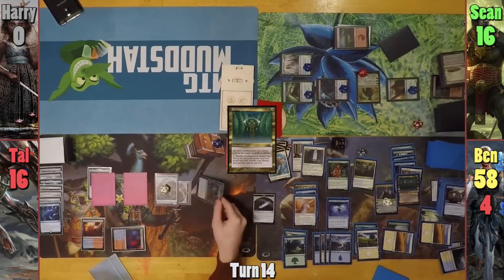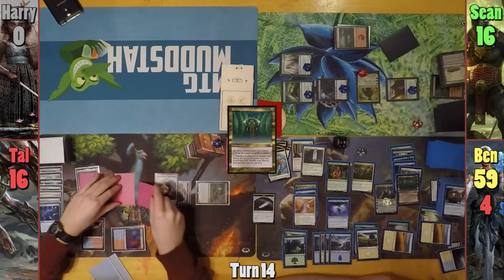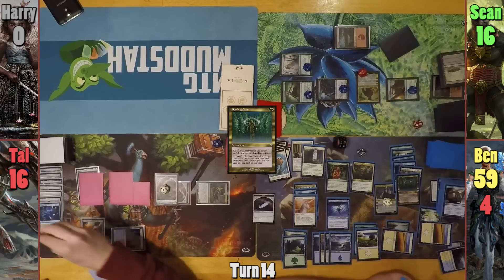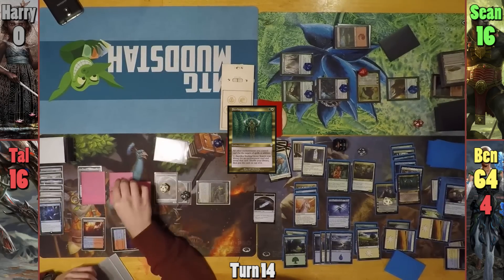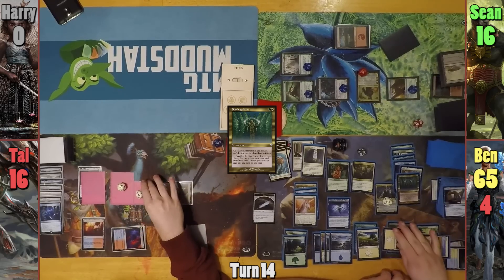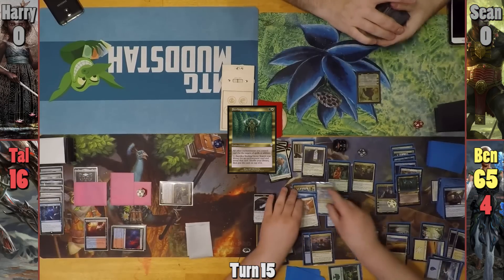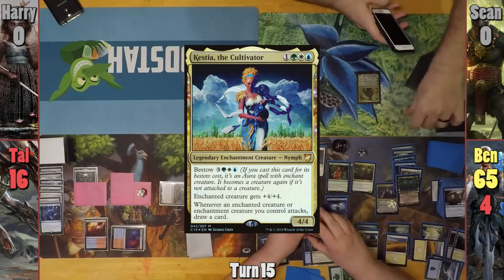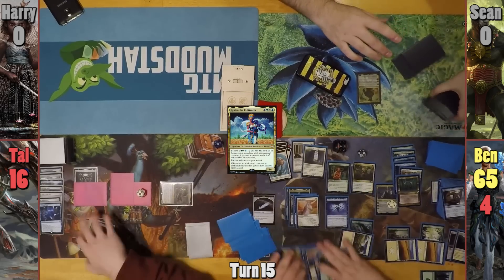Tal draws for his turn and recasts his commander, giving Ben another life. He moves to combat and gains another Battlesphere tapped and four more Meers tapped, which nets Ben five life total. Brutaclad then makes a Meer token with haste, which comes untapped and gives Ben another life. Tal then has all of his tokens become copies of the token copy of the Battlesphere, and swings enough to kill Sean. Ben untaps for his turn, and has victory in his hand. He bestows Kestia onto the unicorn and moves to combat, swinging his flying army at Tal to take him out.